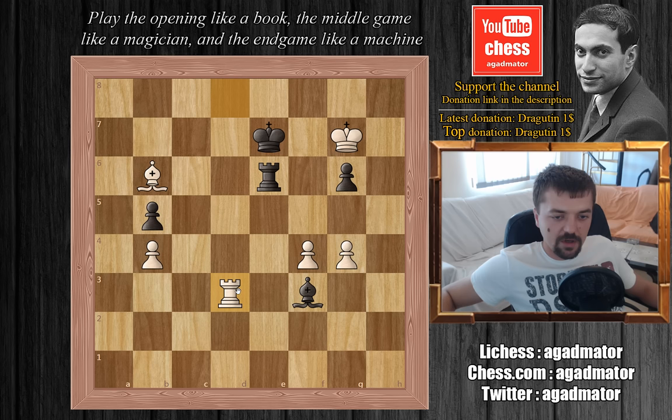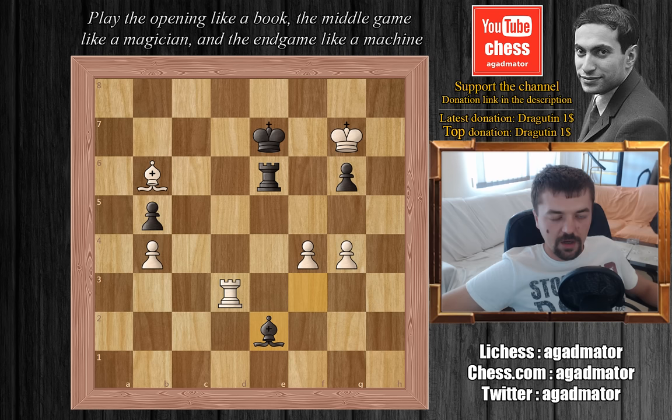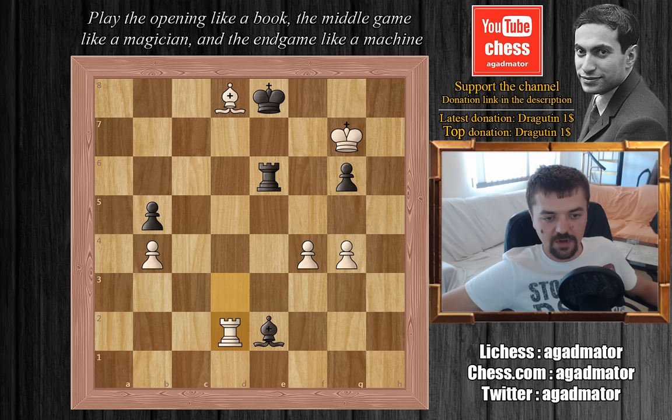After Tal's rook to d3, Vasyukov played bishop to e2 attacking the rook. Tal played bishop to d8 check, king to e8, and now Tal attacks the bishop with rook to d2. Black is pretty much without a move but has to make a move, so he plays rook to e3. Tal plays bishop to g5, and again in this position Tal is controlling black's pieces and threatening checkmate on d8. Vasyukov tries bishop to d3, just to block the rook from coming to d8. Tal plays f5, and in this position Vasyukov resigned.